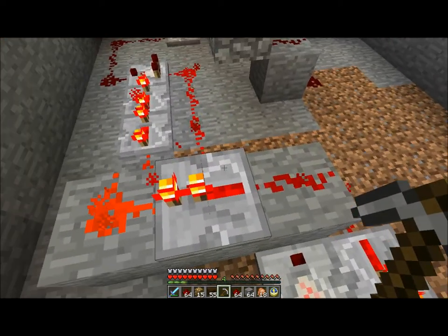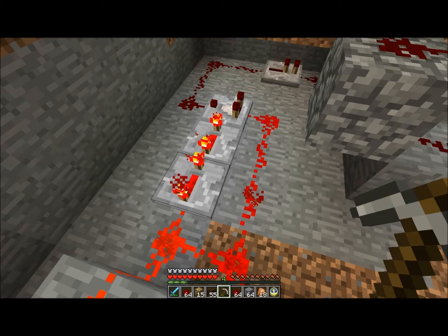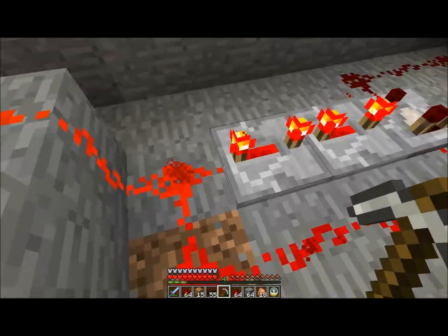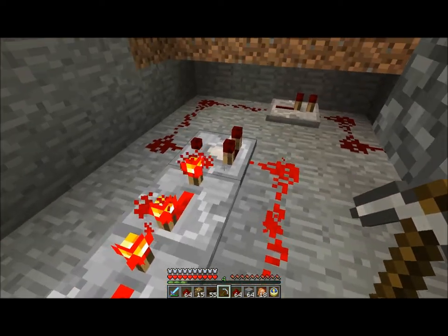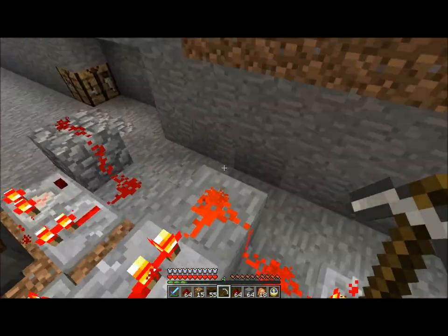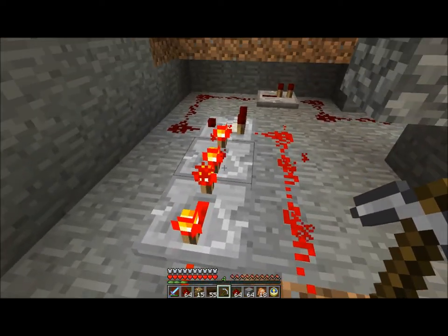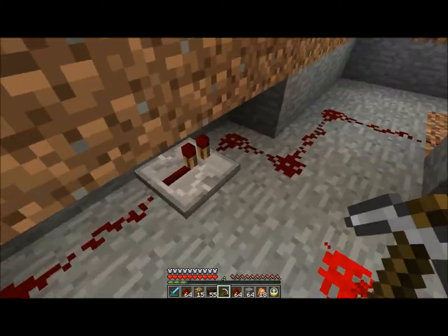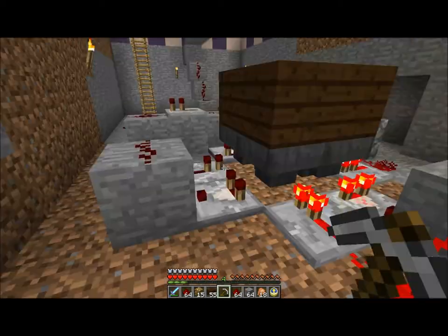And when that gets over here, this redstone right here has fired and it sends a steady redstone signal out this way. What this circuit right here does is it converts that steady redstone signal into a single pulse, and it goes along this way up the redstone ladder up there and fires those pistons.